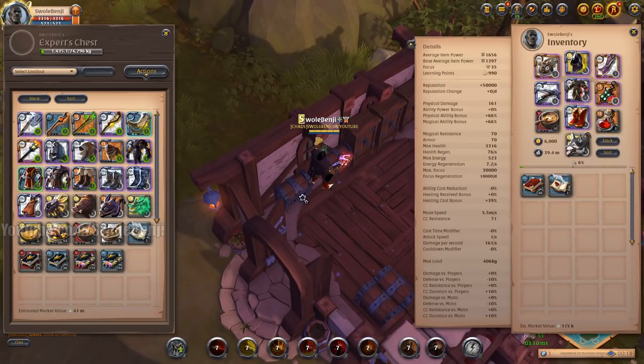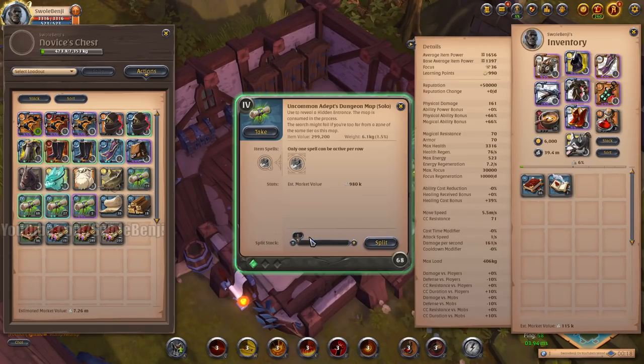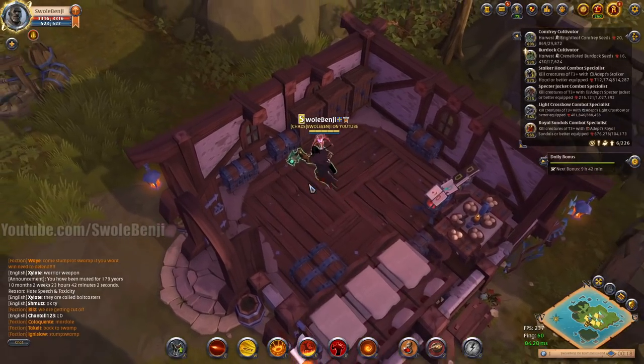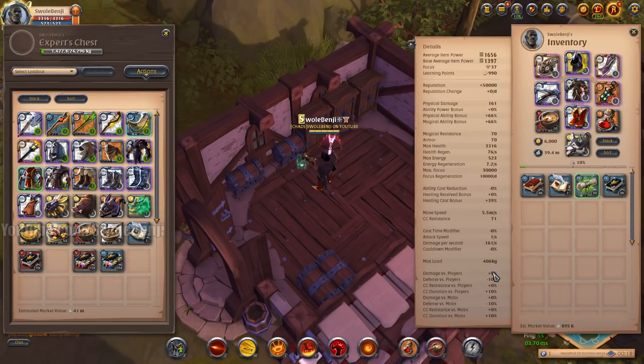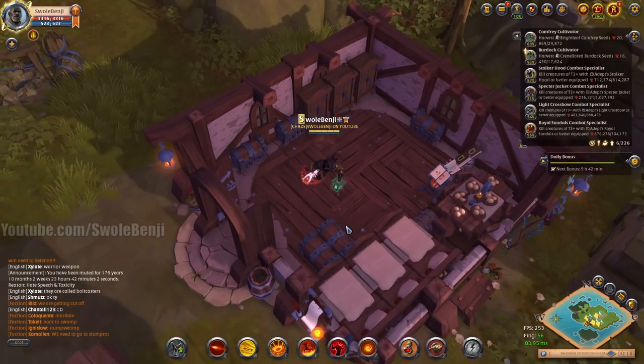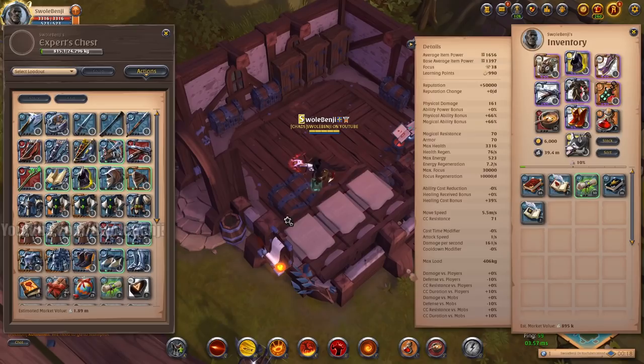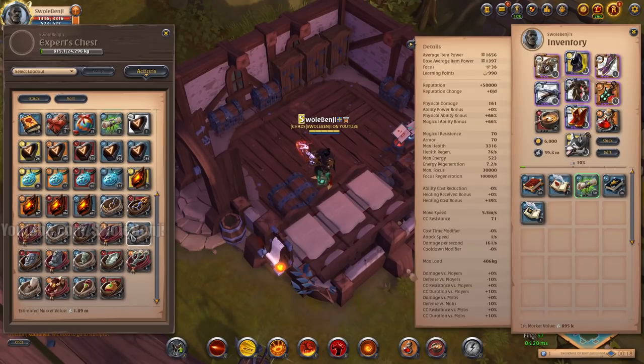Our next project is doing 4.1 maps — I only want to do 50 of them. Once I fill these journals up I'll stop for the day. Actually, I'm going to keep these and maybe give them out to viewers — I can do a giveaway where you can win a chest full of stuff.